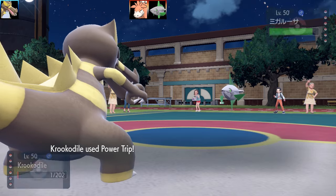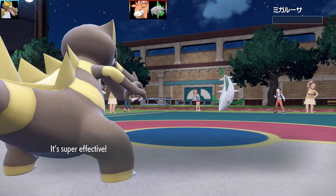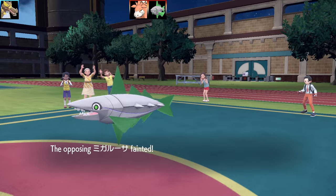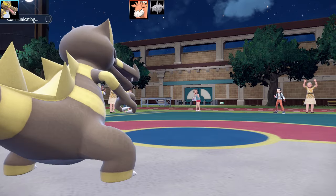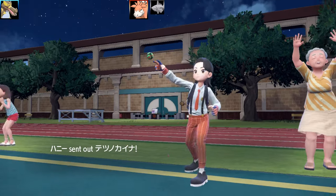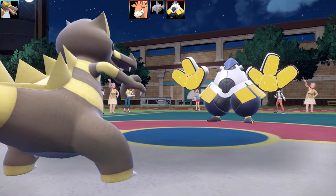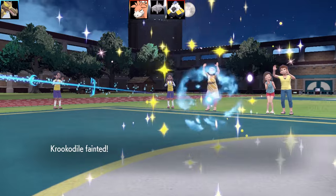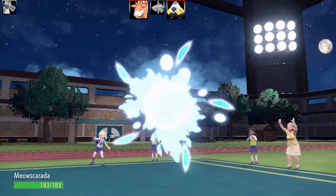This Crookedile set is Max Health, Max Speed, Jolly Nature, with Power Trip, Endure, Shadow Claw, and Fling. With that Power Trip, I got a boost for every single one of the stages — 20 base power for every single stage, so Power Trip is off the charts. Unfortunately, Iron Hands comes in and ends my Crookedile sweep. I thought I was going to get one there.